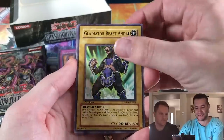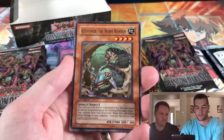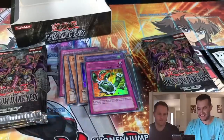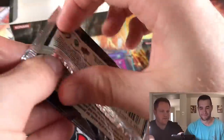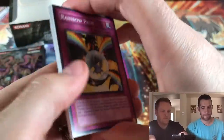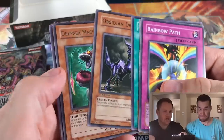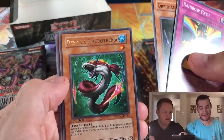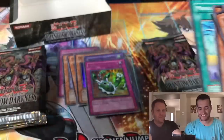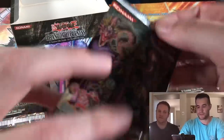Gladiator Beast Andal, Chain Material, Blue Thunder T45, Instant Neospace — and the Ensectoped Worm Warrior. Okay, that's a mouthful, a very interesting name. Rainbow Path again, End All, Instant Neospace, Obsidian Dragon — and a Deep Sea Macro. Sea Koala. I'm getting a lot of repeats here, it must be a small set. One thing hasn't changed in Yu-Gi-Oh — all the names are hard to read.